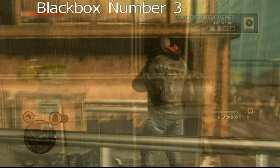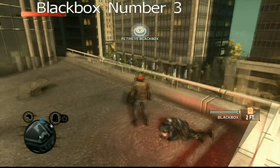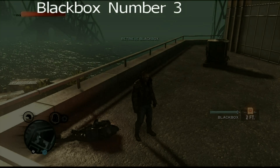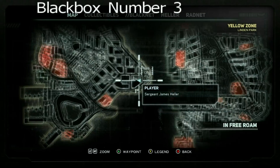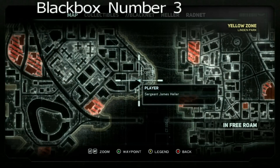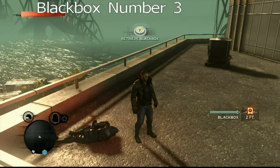Now let's move on to black box number 3, up on this moat. Couldn't really get up there for a second. Here is the third black box. The coordinates for that are 489, 1399.